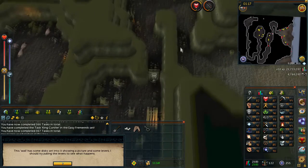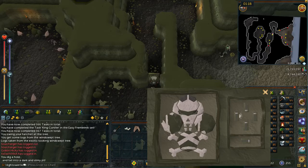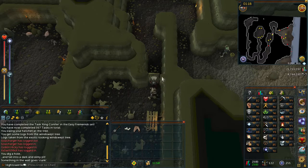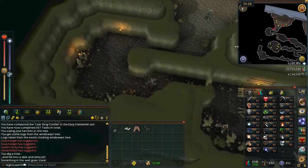Once you arrive at the door, there is going to be a puzzle to solve with a skull. You want to pull the right lever down, then the top lever down, then the left lever down, then the middle lever down, and finally the bottom lever to the left. You then want to re-search the door to pass through into the next room and follow the path round.